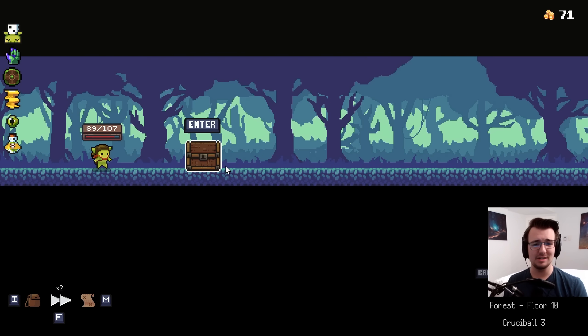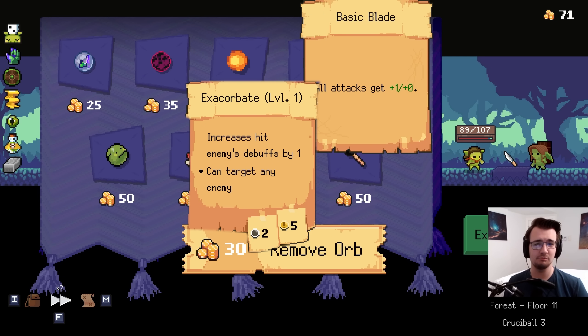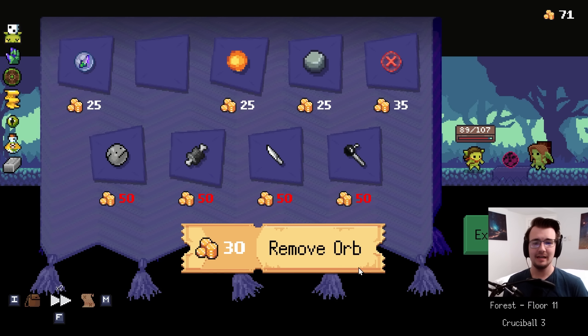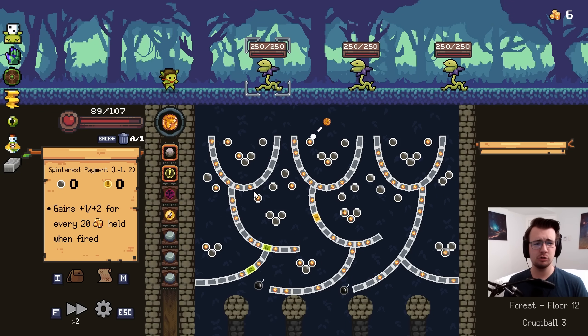So I don't even know if I want to spend coins in the shop. I kind of just want to hoard. Maybe there won't be anything good here. Oh, Excabarate! Something that's actually good for my deck. Its relics are good too. Bombbaton. I like Excabarate. It's just a really, really nice orb. I could also remove an orb. I'll spend the money. My deck's getting a little too big, so I've got about a trillion different synergies going on right now.